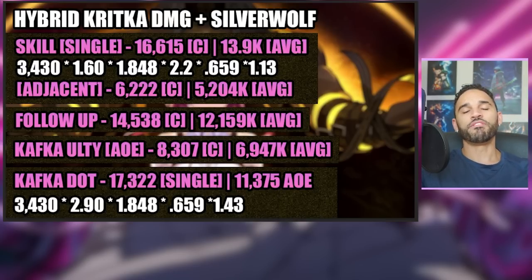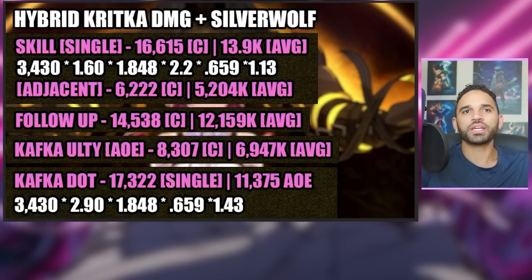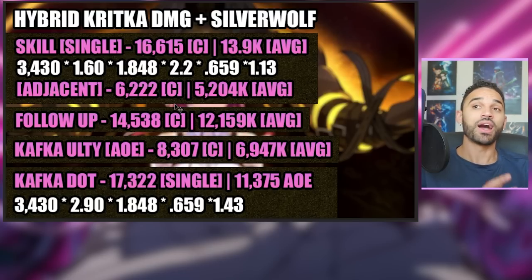The crit build is doing 17,322 and then 11,000 on the AoE to the target not being debuffed by Silver Wolf. What people fail to comprehend is they think the dot is the only source of damage, but that doesn't mean the rest of her kit is non-existent. Ultimately I do agree that the dot is going to be the bulk of her damage — I just don't agree that crit is garbage. The crit build is far from garbage. I do recommend the DoTka build because it seems easier to build and can do near the same damage, but my argument was specifically against people claiming crit was trash.